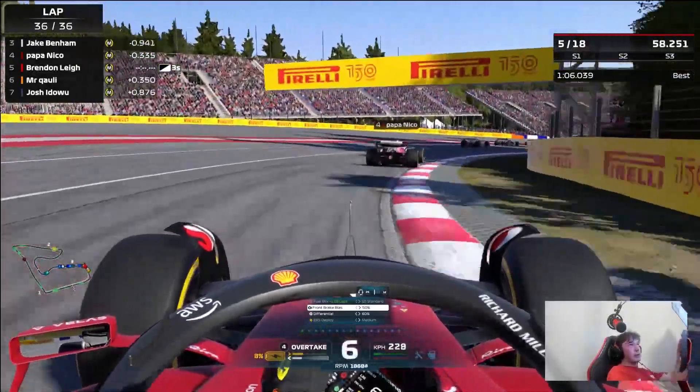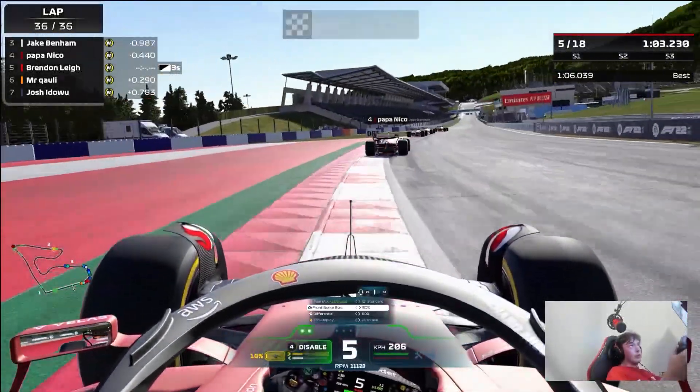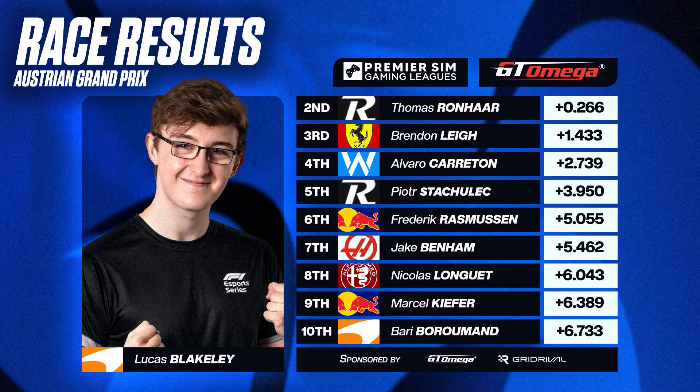Coming through the final corners, we're provisionally P5 on track, but we know for certain Nicholas Longay is going to get a penalty for what happened with Corotone — that's another position we make up. Unbeknown to us right now, Jake Benham will also be getting a five-second penalty for crossing the pit lane entry line. So we're actually P3 in this race. We come across the line and we do get moved up into P3 — a very nice race result. It's very critical to stay calm mentally and make moves methodically, moving forward and forward again.